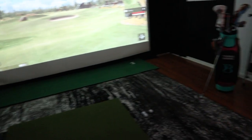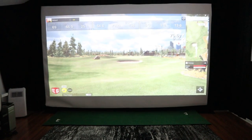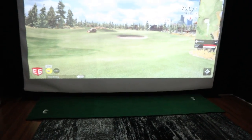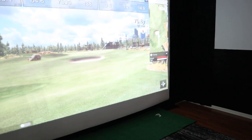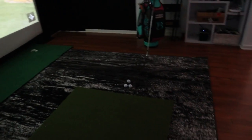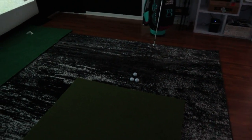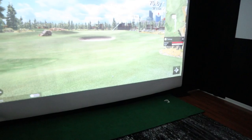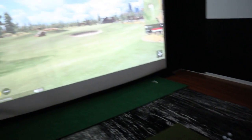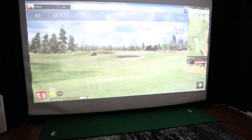Space is probably the most important consideration. The launch monitor is right below me as I face the screen. FlightScope suggests the launch monitor be about eight feet from the ball, and from ball to net is about eight feet as well — so you're looking at roughly 16 feet of total travel distance from launch monitor to impact screen. My setup is a little tight: I'm about seven and a half feet from the launch monitor to the hitting zone, and about seven feet from hitting zone to the screen.